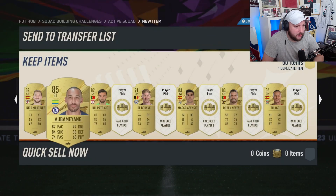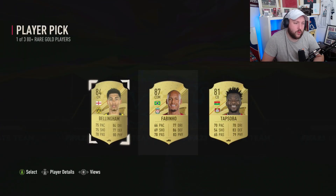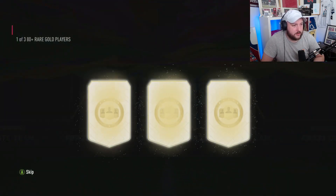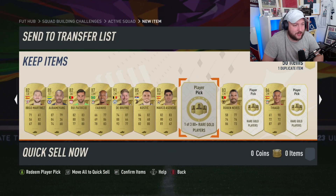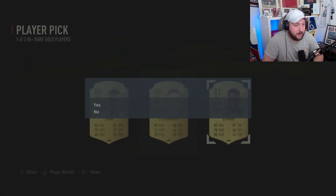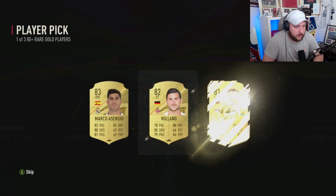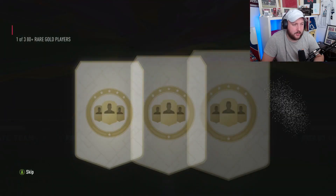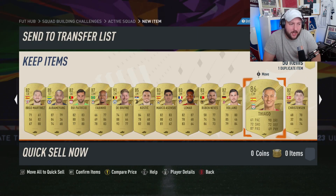85 Aubameyang. Our next one: Jude or Fabinho — we'll take Fabinho. We're getting high-rated, so that must mean the TOTS is on its way. This has been a better set — it's been our best set, that's for sure. 83 Lamar. Two more — we'll take Volan because we've already got Marco Esencio on this list. And we get an 82 Christensen. So again, no blue out of our third set.